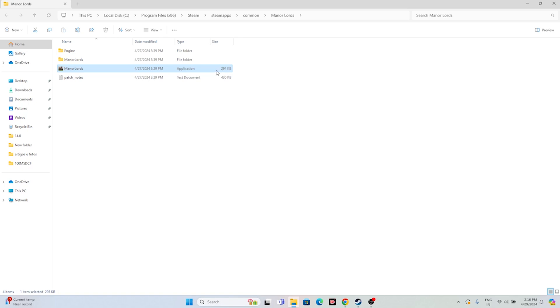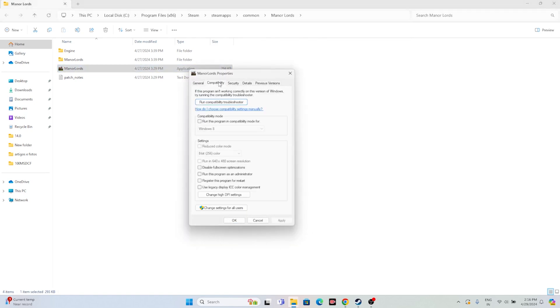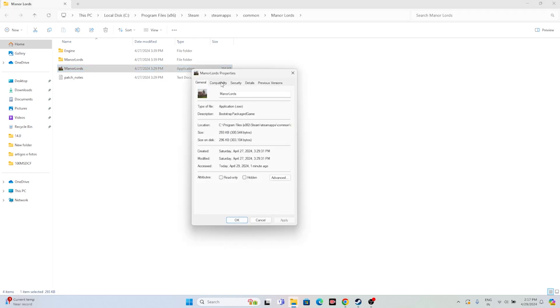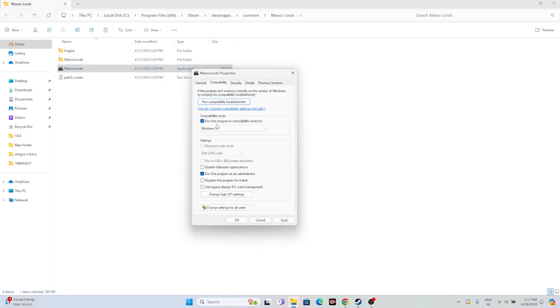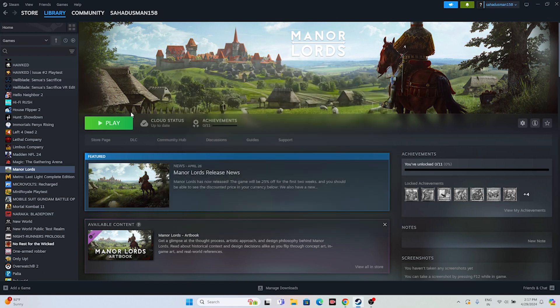The third step is to run the game as administrator. Right-click the game, go to Show More Options, then Properties, Compatibility, and check Run this program as an administrator. Click Apply and OK. You can also try running the game in compatibility mode — go to Properties, Compatibility, check Run this program in compatibility mode, and set it to Windows 7 or Windows 8. Click Apply and OK, then try launching the game.